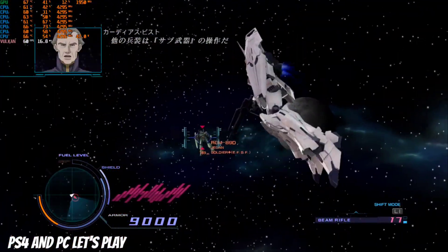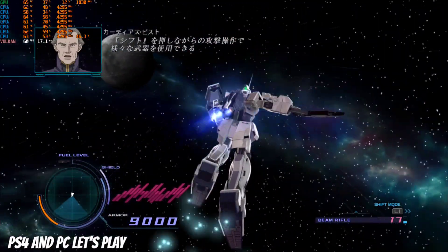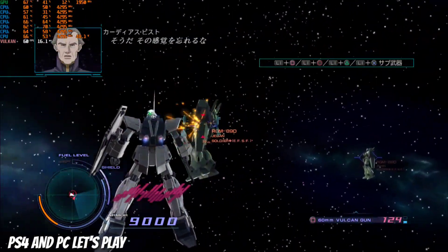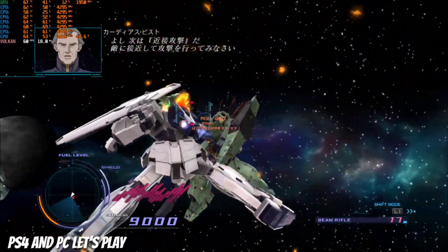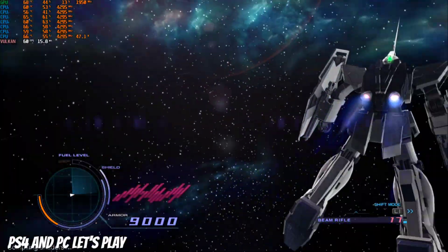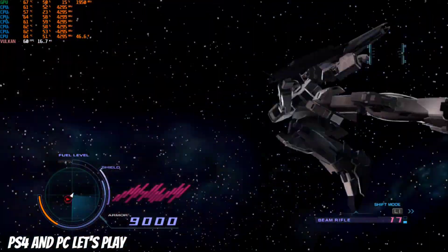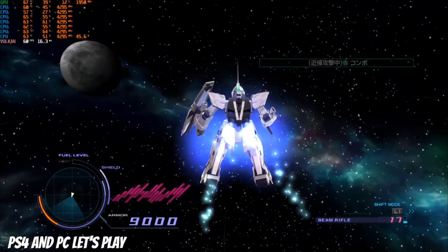The other units use the main weapon. You can use different weapons — I can't believe we can use this attack! I will not forget about that. Now I'm going to use the attack. Let's use the attack. Make sure you make your attack. As soon as you can do it, there will be a combo — that's why I'm going to kill him.